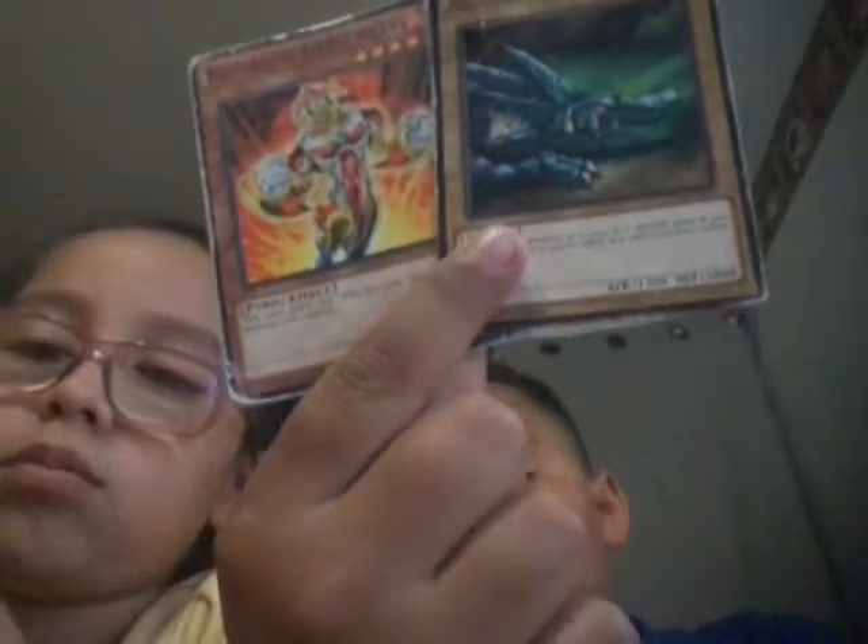Another thing you need to learn is how to fusion summon and special summon things. To fusion summon, you need a spell card called Polymerization. Basically what Polymerization does is — this is not a real combination, so don't judge me — you take whatever cards you think work together, like these two random cards here.